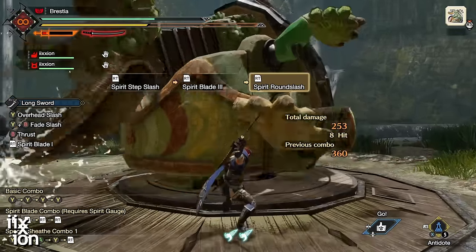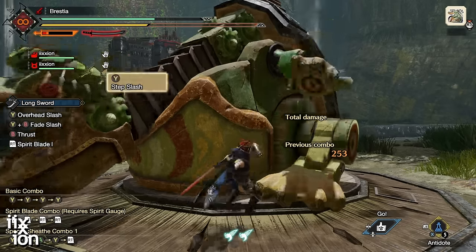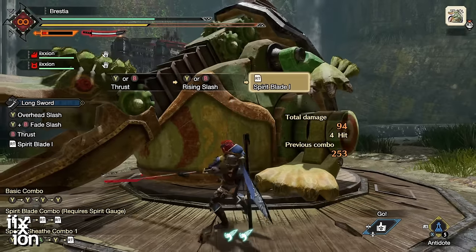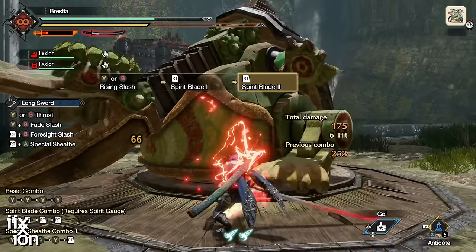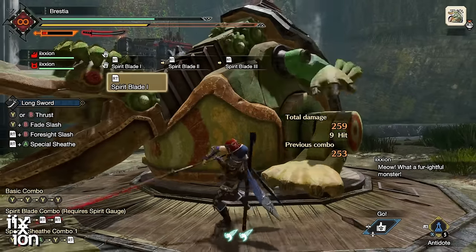This is efficient because you're only doing two of the four Spirit attacks that consume your gauge, instead of doing Spirit 1, 2, 3, and running out before you can hit the finisher.